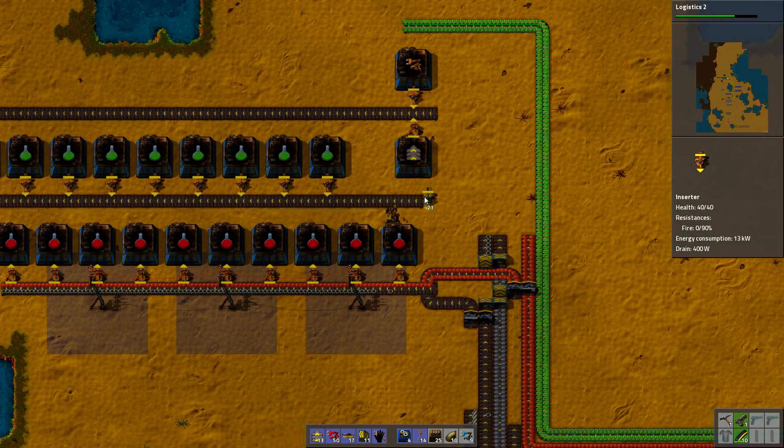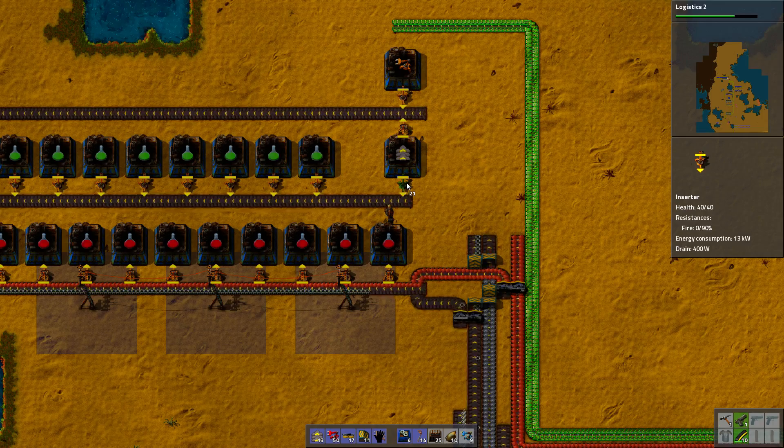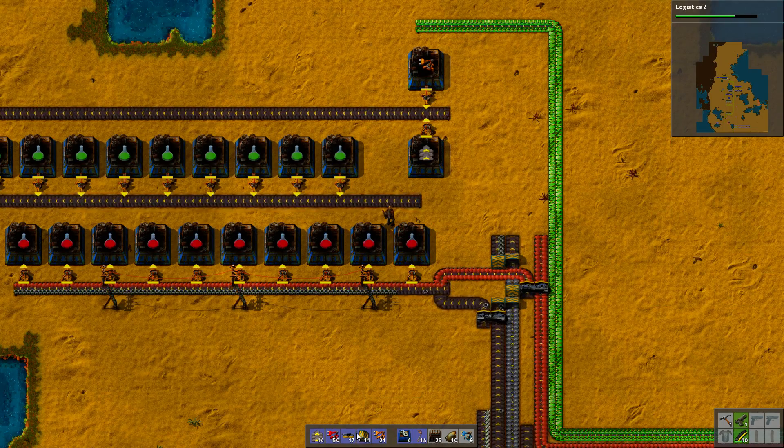I know tree factory sounds super silly, but why are we doing it this way? We're doing it this way because it's going to have an output from the bottom. Okay, that makes some sense.